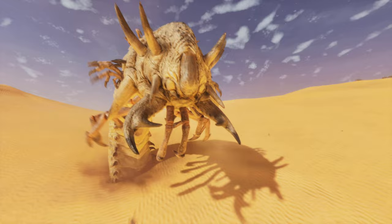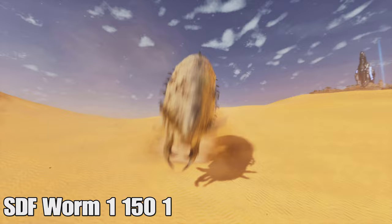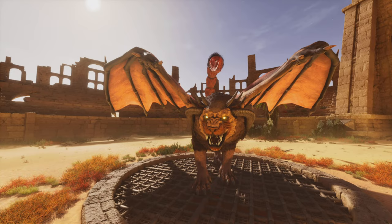Next we have the Death Worms, which look really cool — like something out of Dune, absolutely phenomenal. The spawn command is SDF Worm — I think Death Worm would also work, but just Worm should spawn it in perfectly fine. When you spawn it in, it won't be tamed, so you may have to type Force Tame if you want to interact with it, even though you can't ride it.